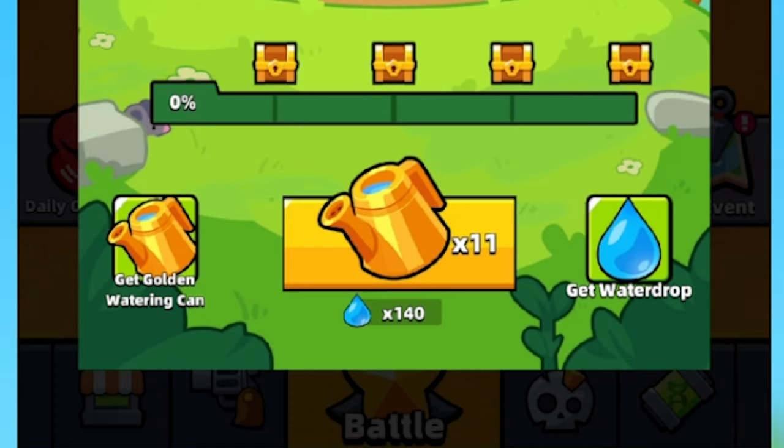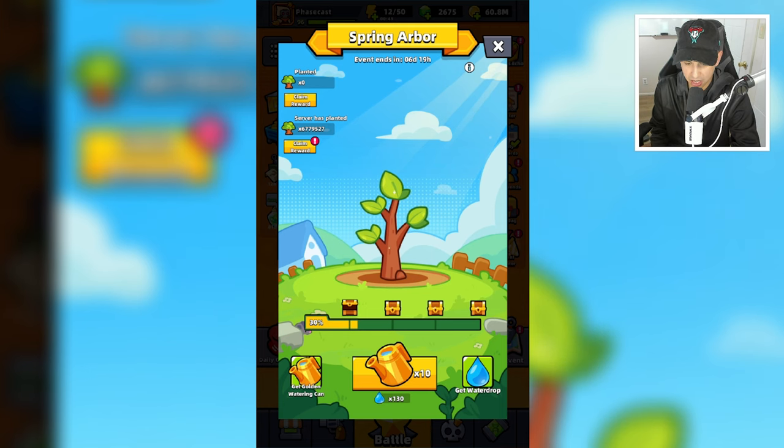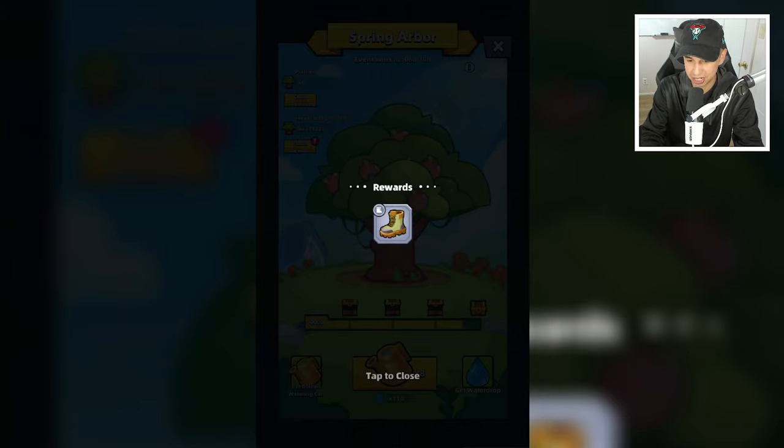We can finally water our own tree here. We also have 140 water droplets. We unlocked a piece of equipment — it was a normal piece of equipment. And as you can see, just like that we're at 30%. So not only do you need golden cans, you also need water drops.